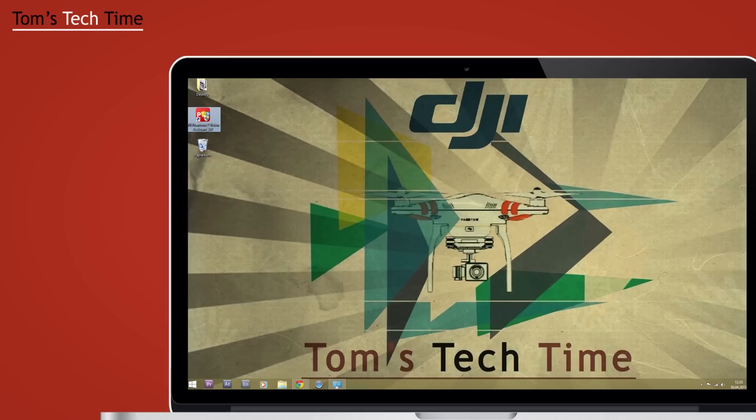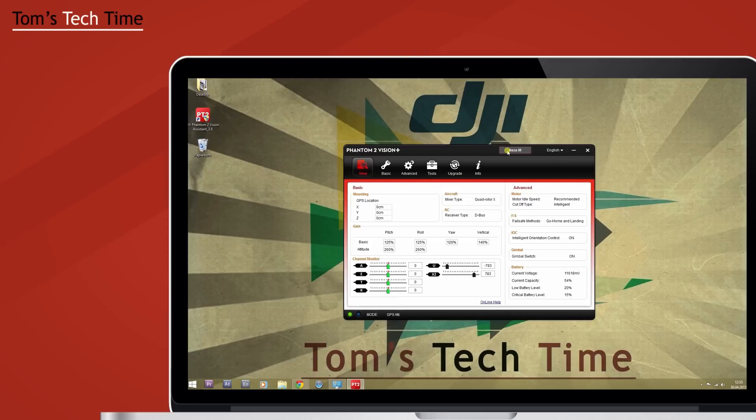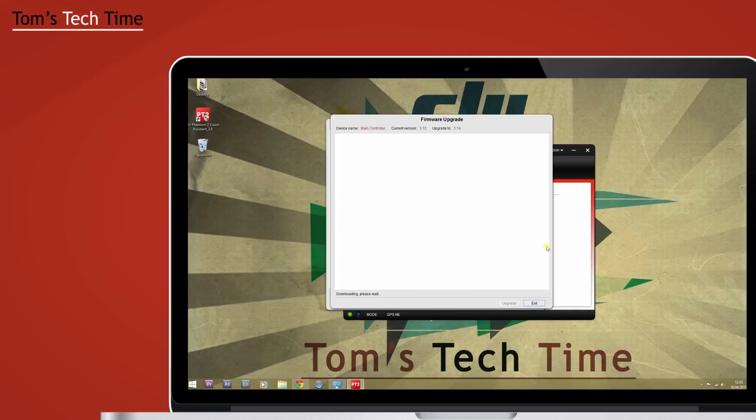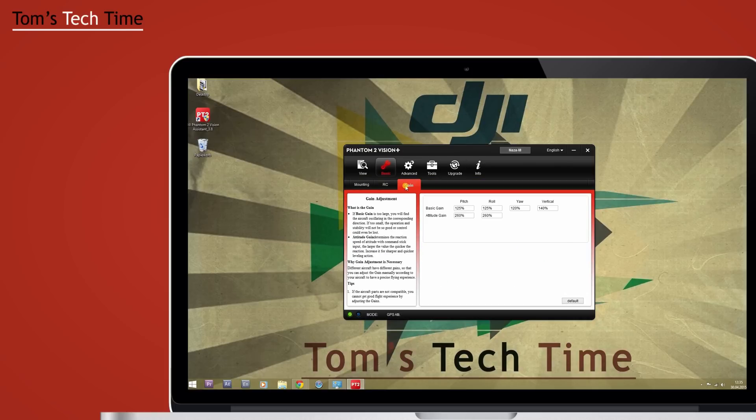Let me show you how to enter the gain menu. First, start the assistant software and skip the intro screen. If it wants to do an upgrade, skip that too. Then click on Basic Gain and this is where you end up. Don't be confused or scared by all the complicated-looking values, words, numbers and stuff - I'll try to break things down and make them understandable for everyone.